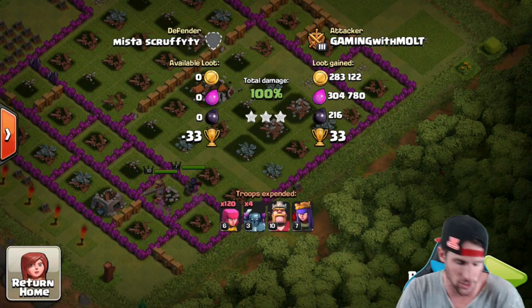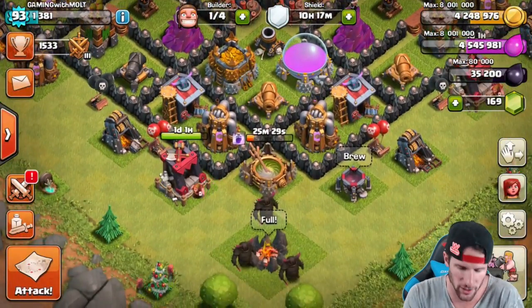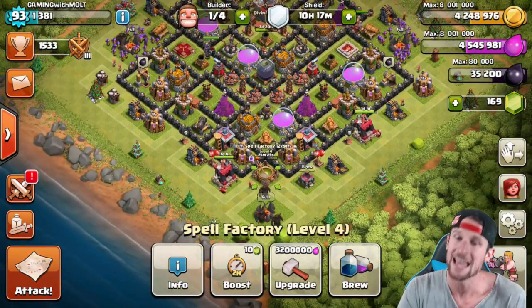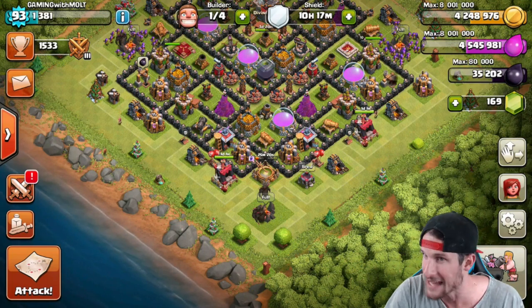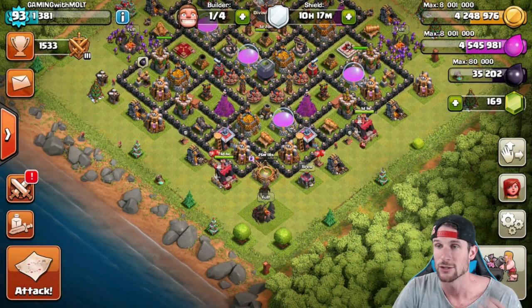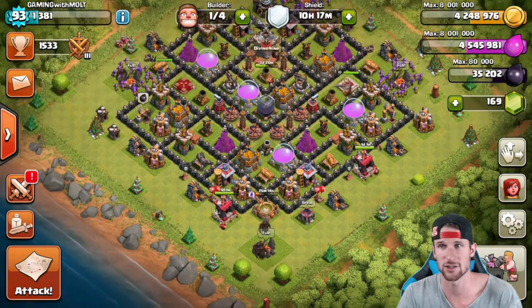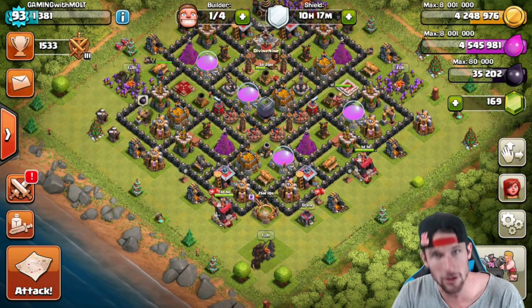Archers are heading around the outside. 583,000 gold right there, that's what I'm talking about! We've got one Rage Spell trained. If you watched my last video, you heard me talk about how I don't really use spells — I don't like waiting on them and they cost a lot of elixir.